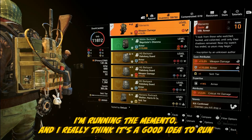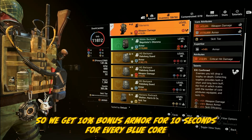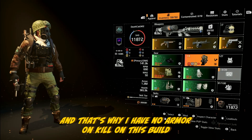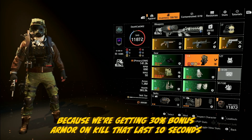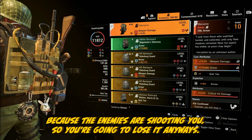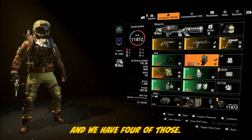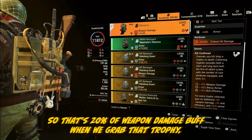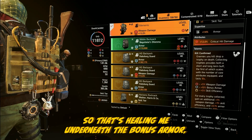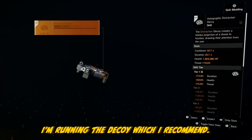I'm running the Memento, and I really think it's a good idea to run bonus armor with your out-of-cover SMG builds. The Memento provides and stacks that. We get 10% bonus armor for 10 seconds for every blue core, and we're running three blue cores — so that's 30% bonus armor on kill. That's why I have no armor on kill on this build. We also get 5% weapon damage per red core and we have four of those — 20% weapon damage — plus the additive 30% weapon damage when fully stacked. Then we get 3% armor regen healing underneath the bonus armor, which is why I don't need actual armor on kill.